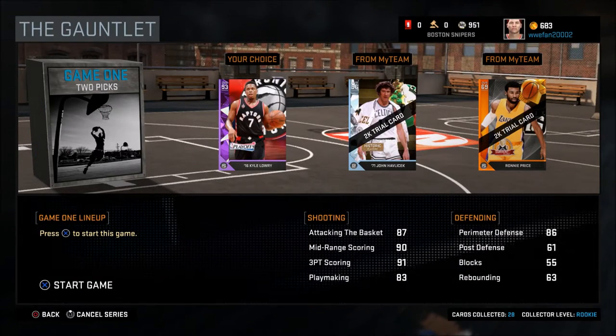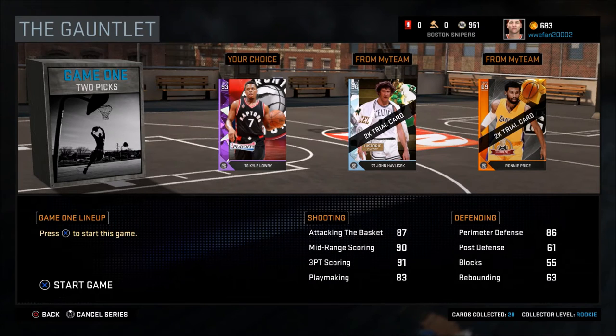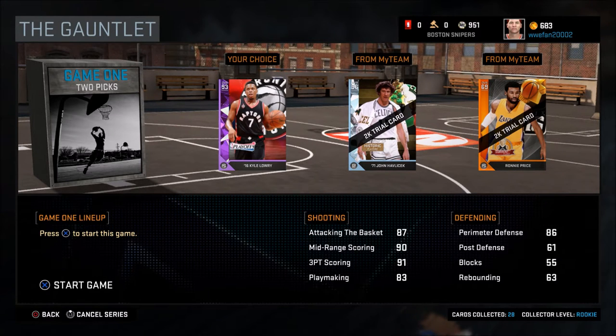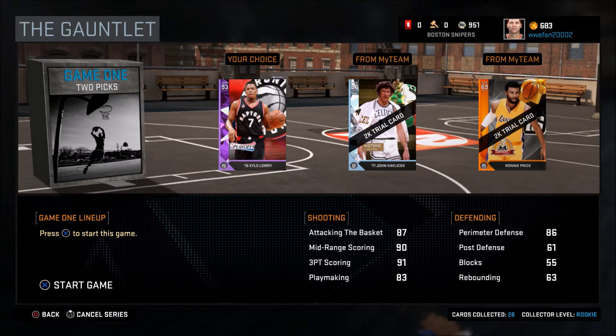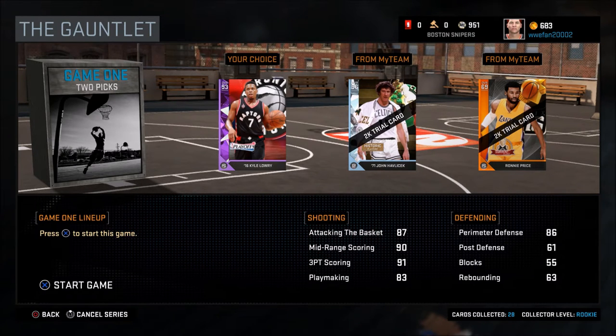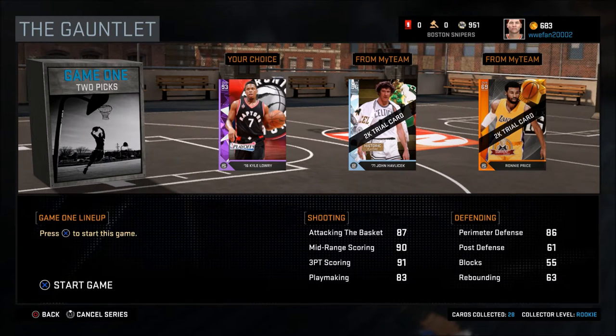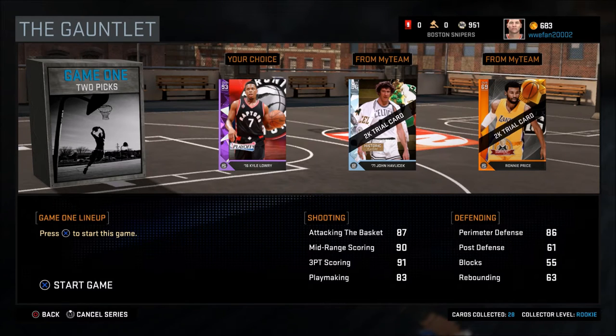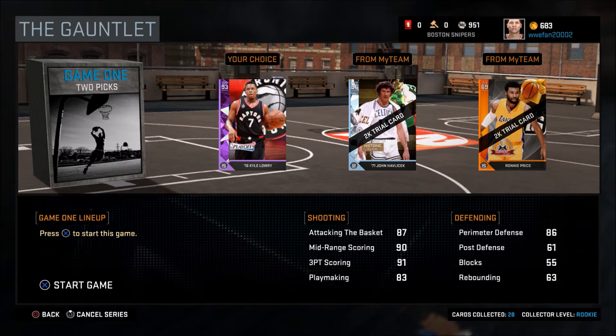We are playing with Diamond 96 overall John Havlicek. I personally am a giant Celtics fan, so this is why I'm doing this challenge. It's a 21-point challenge with John Havlicek. He has the brand-new Diamond Historic Facts card. It was Historic this week too, but there was no Diamond this week — it was just a Triple A. Last week, or maybe a couple weeks ago, was the brand-new Diamond card.